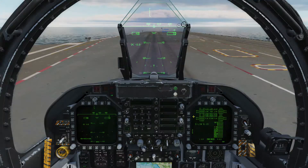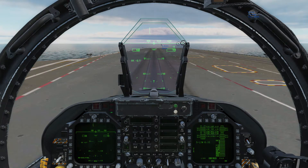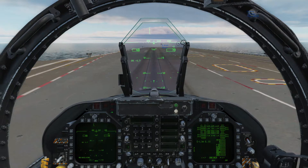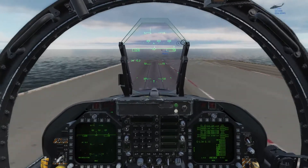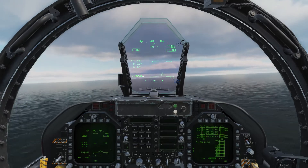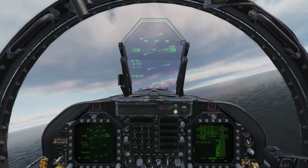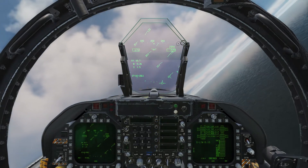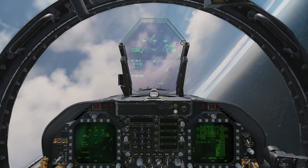With that done we are ready to launch — like any catapult launch, just bring the throttles up to full power and the catapult will launch you off the deck. As soon as you're in the air, set the flaps back to auto — there's an F hotkey for that — and raise the gear with the G hotkey. We're going to brake right and head back past the carrier.